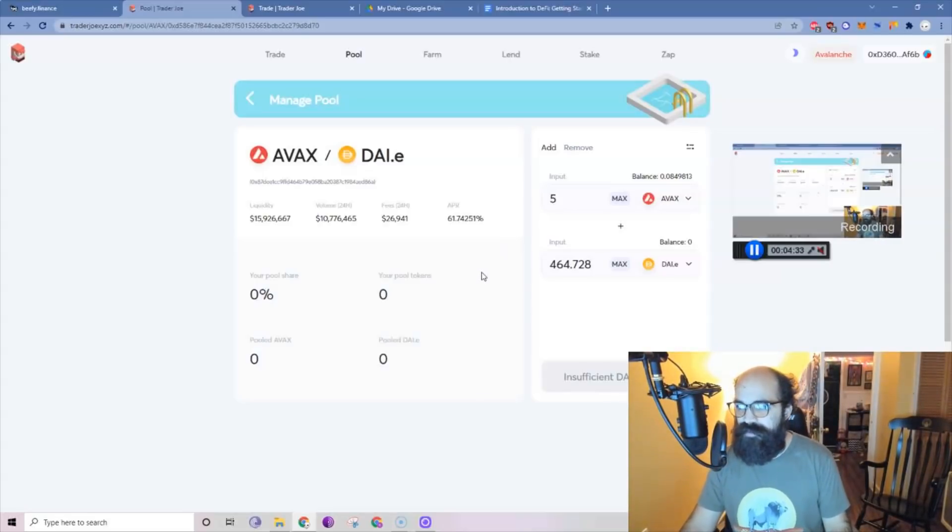People often ask: where does that yield go? How do I see it? What tokens am I getting — am I getting Joe? If you're just doing basic farming on a pool, the yield is going to be automatically given to you into your tokens. You're going to be getting AVAX and DAI — the fees are paid in AVAX and DAI for the swaps between these two pairs. What you'll see is your pool token increase. You'll see your pooled AVAX and pooled DAI increase over time — maybe you'll have five AVAX and $466 of DAI, and you'll see those numbers grow.